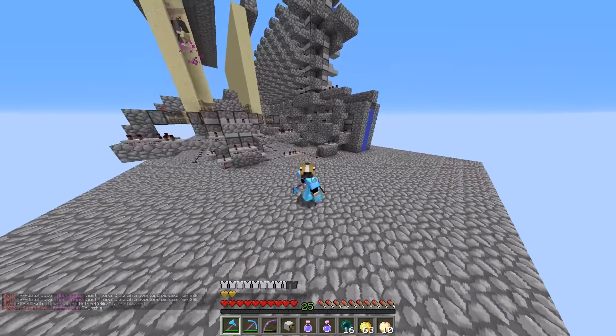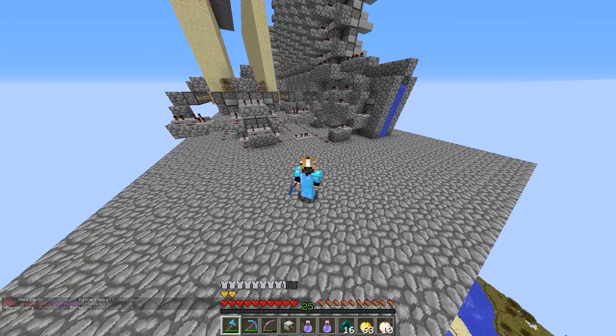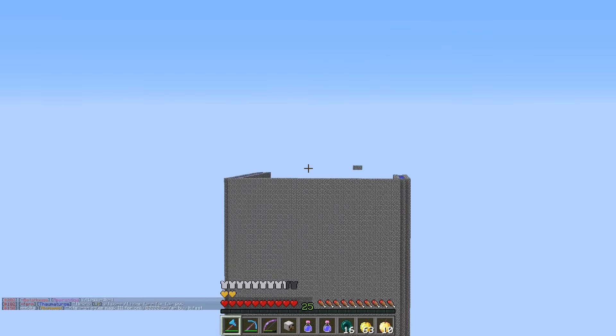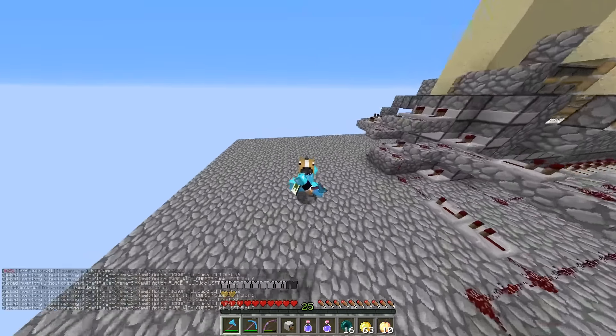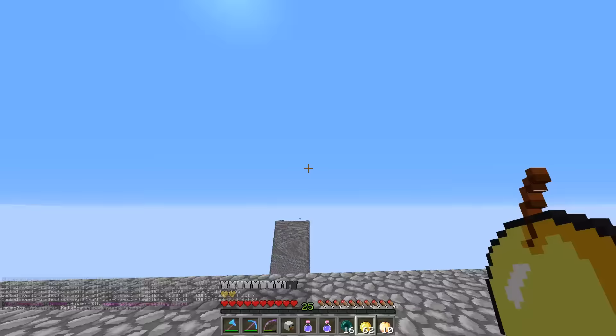Welcome back to another episode of the faction series. Today we are raiding Crossfire, F-top two. They are worth 1.1 billion, but I don't think this base we're raiding is worth that much. Adam thinks Crossfire have multiple bases and their F-top value is spread across them, so if they get raided they're only touched a little bit at a time — which is a very smart move.